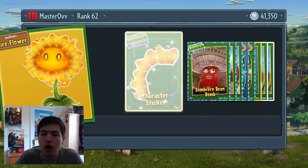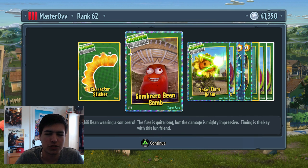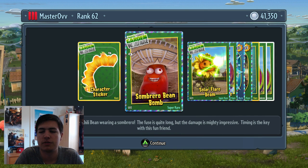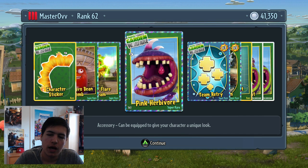Oh cool, I can see two or three things there that I'm stoked about. We've got the Fire Flower finally unlocked - so we've basically got three brand new characters from this pack, which is awesome. Brand new Sombrero Bean Bomb - nothing says hot like a chili bean wearing a sombrero. The fuse is quite long but the damage is mightily impressive; timing is key so you can throw it and let it roll for a longer time in a bigger explosion. The Solar Flare Beam is now unlocked - the ultimate power in the universe, basically a more powerful sunbeam. Some pink herbivore part as well.